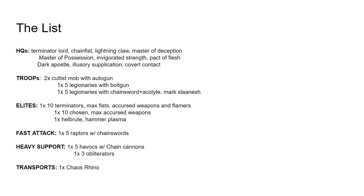Then there is a Master of Possession with Invigorated Strength and Pact of Flesh — some of the stronger psychic buffs that I plan to put on either the Obliterators or the Terminators. And then the Dark Apostle with Illusory Supplication and Covert Contact. I plan to use that with the Terminators to keep them safe, but also use Covert Contact to do actions in the midfield or on objectives while still being able to shoot, usually before they get into combat — like on turn 1, maybe turn 2 if the enemy plays very cagey.